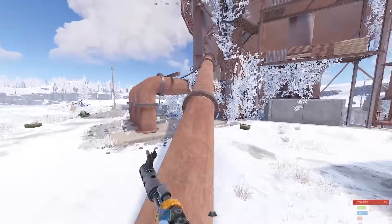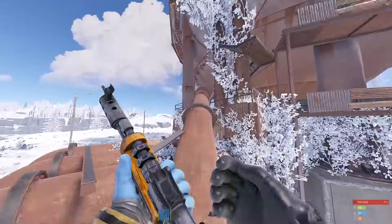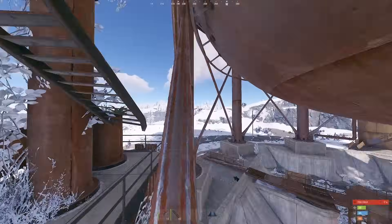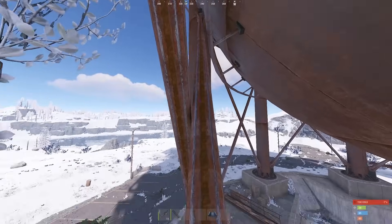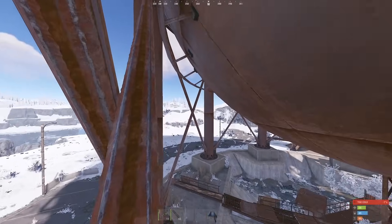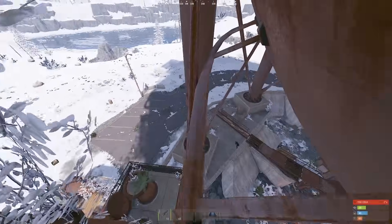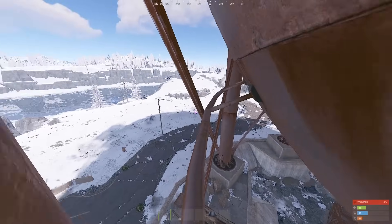Not many people know that if you go from the back, there's a second way into dome. You jump in, go on the metal pole, and make your way around. I genuinely recommend practicing this because it can get you killed easily. Don't have a huge ego — practice this before you do it.